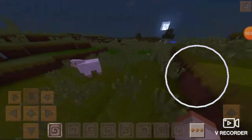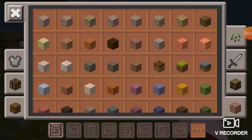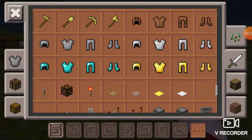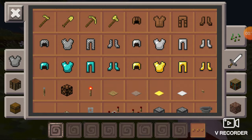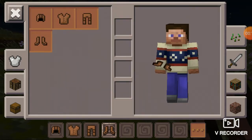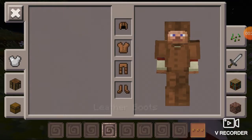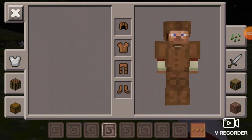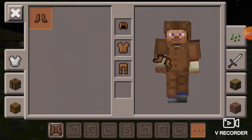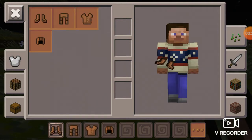Now I am telling you how to wear clothes in Minecraft. For leather, you touch here to equip it, and if you don't like to wear it, touch here and it will remove the clothes.